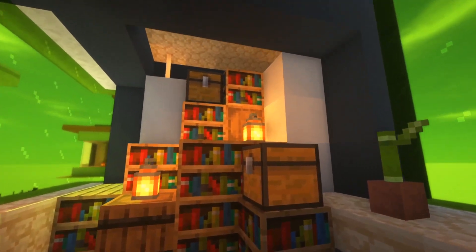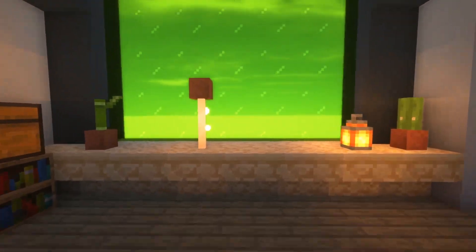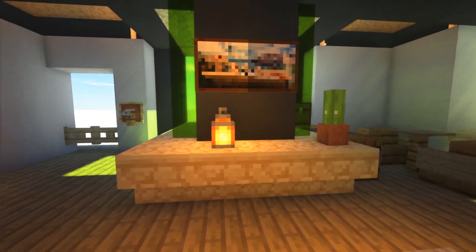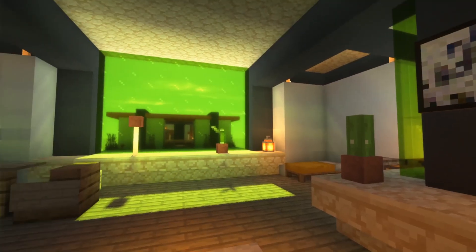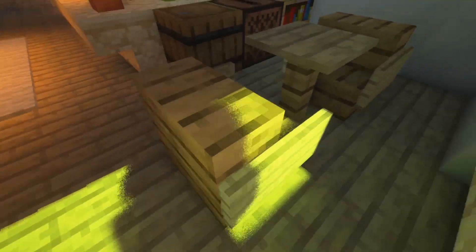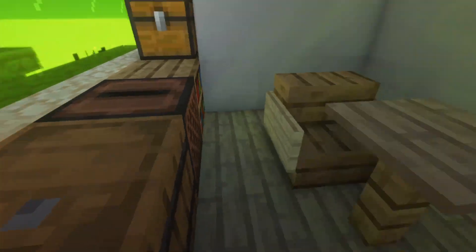Coming along right here, we have this library/barrel/chest part, as I usually like to do. A little balcony right here, and a little carpet with sea lanterns underneath to give it a little bit more light. Some two paintings in here — you could customize the paintings with your own resource pack. A table right here for two people using the birch signs and oak stairs, a jukebox, bookshelves, a chest, and a barrel.